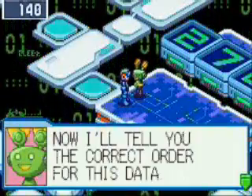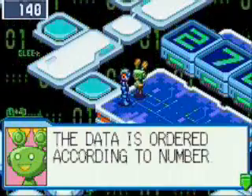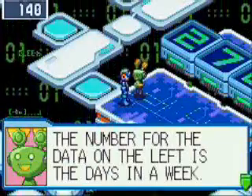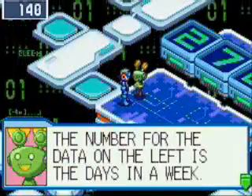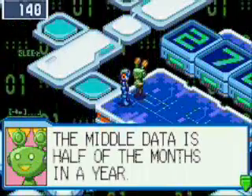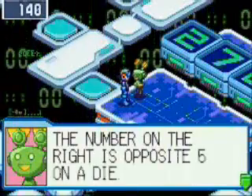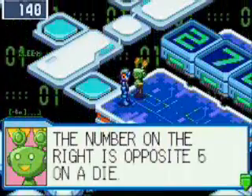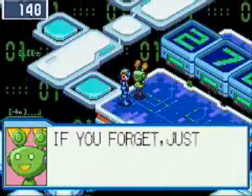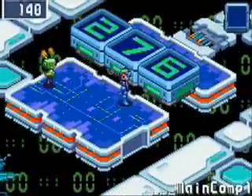Now I'll tell you the correct order for this data. The data is ordered according to number. The number for the data on the left is the days in a week. The middle data is half of the month in a year. The number on the right is opposite five on a die. If you forget, just ask me again. So that's...